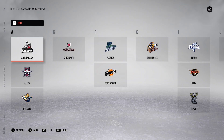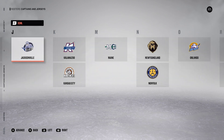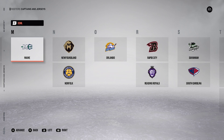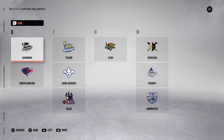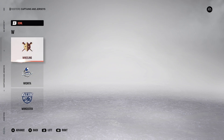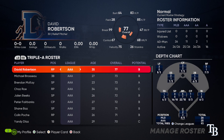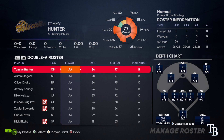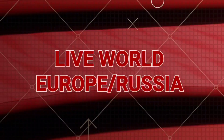Up next is controlling the ECHL in franchise mode. This is something I've been confused about for years — why can't we control the ECHL when the league and all its teams are already in the game? It's not a huge update, but it would be really helpful when developing prospects who aren't quite ready for the NHL or AHL. MLB The Show is a great example here, letting you control the MLB, Triple-A, Double-A, and Single-A teams when developing prospects, which is very useful.